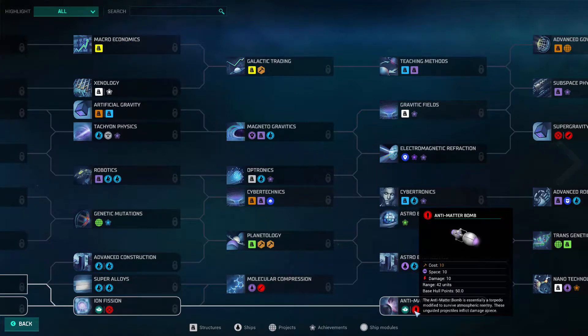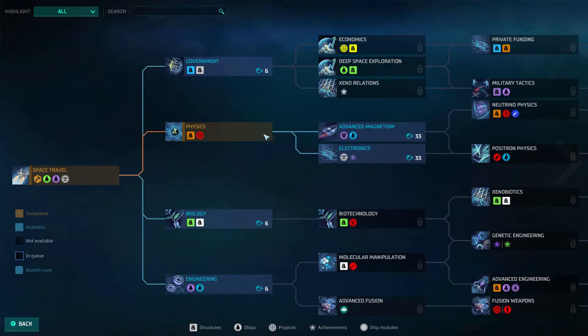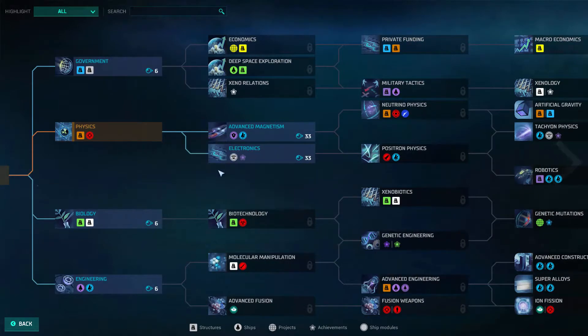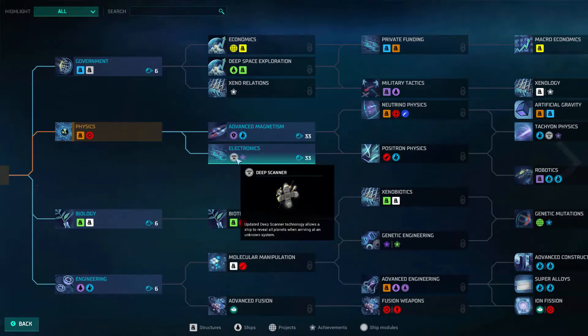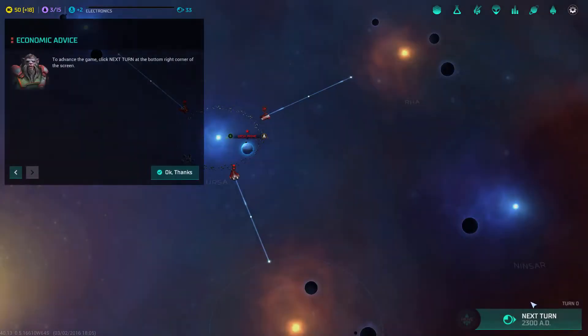We got physics automatically as the Bulrathi. One of my favourite things to go for is the deep scanner, simply because when you enter a system you automatically discover all the planets in that system. So I'm going to go straight for that.